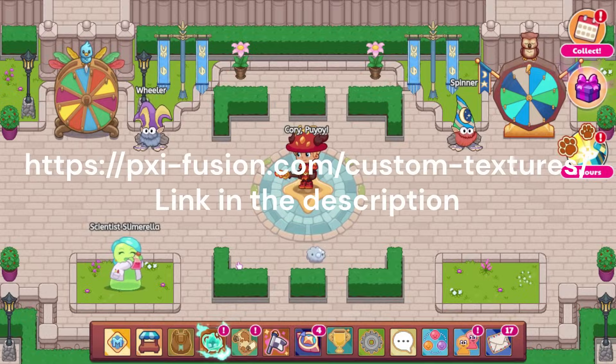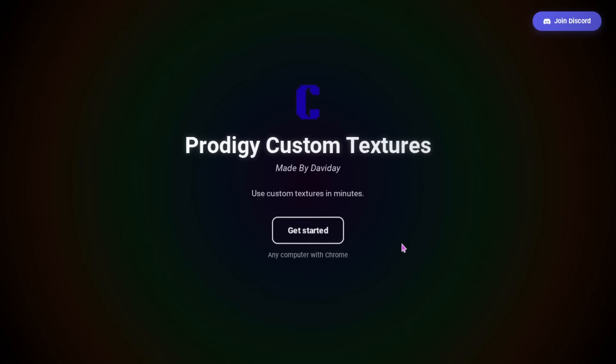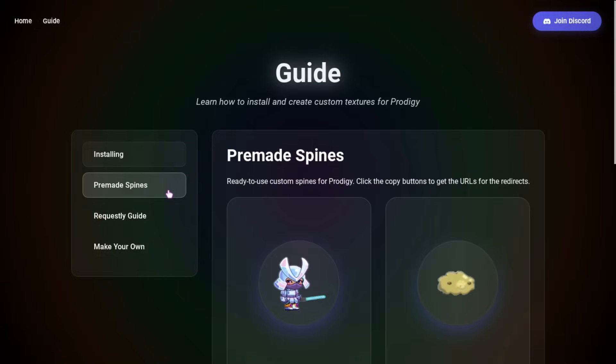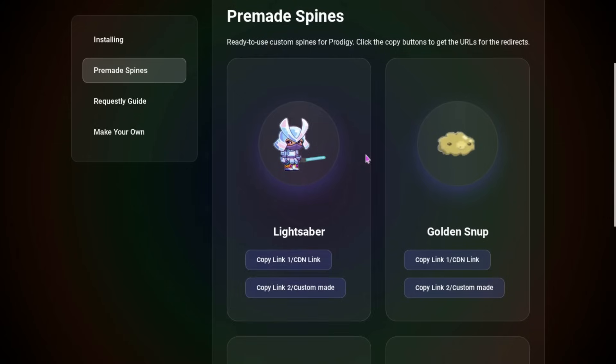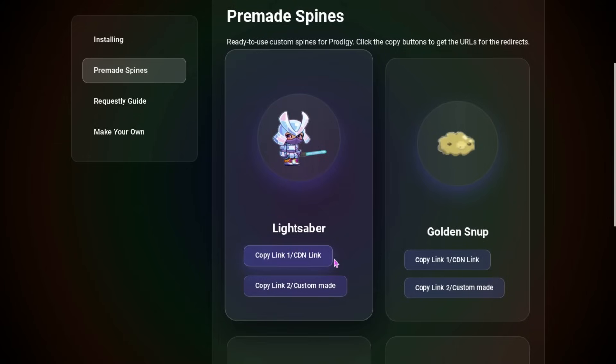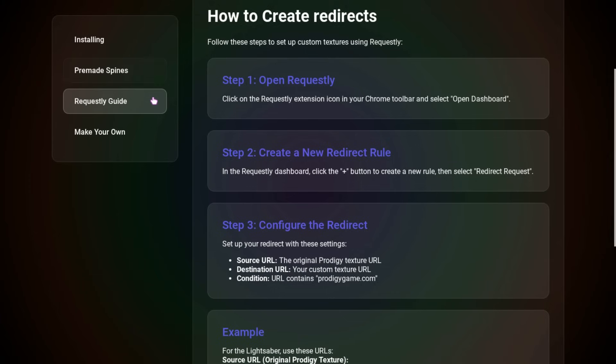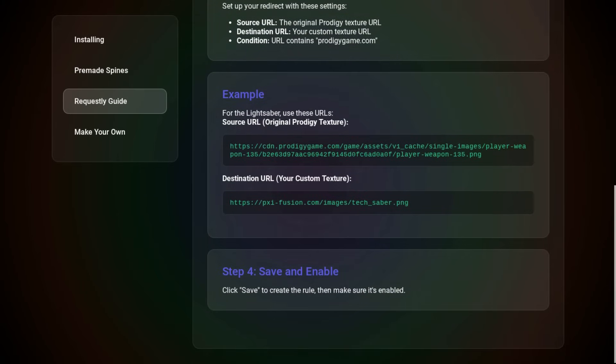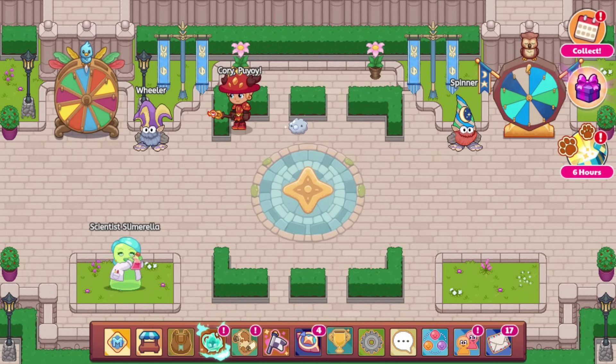Also, I think that we're going to be making a website where you can go ahead and get the spines or images that you can use in-game. For example, you'd be able to get the Sparkle Snup spine and the spine for the golden snup. Any of those you'd be able to get on the website. I'll leave a link to the website in the description.